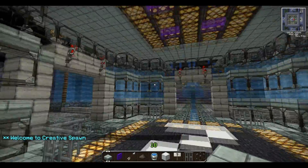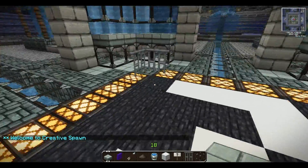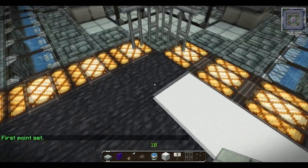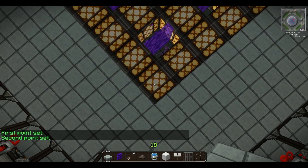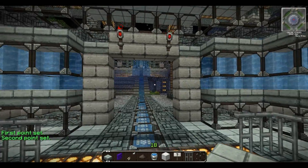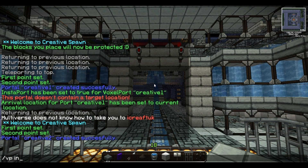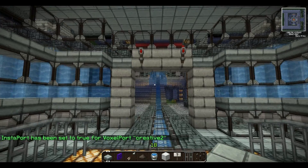Here I am at portal two — this is where I create my second portal. Do exactly the same as before: 'VP point', look down then look up, 'VP point' again, then create the portal with 'VP create'. I'm going to call this one 'creative two'. Then instaport it: 'VP instaport creative two true'.